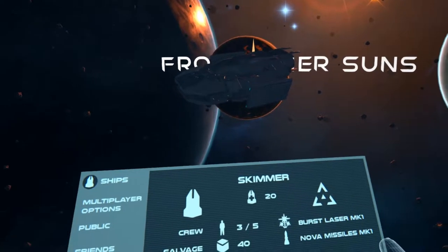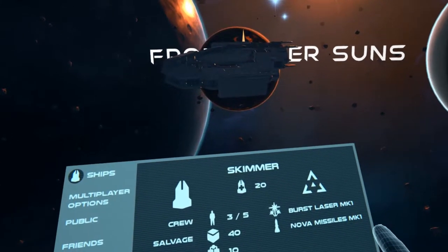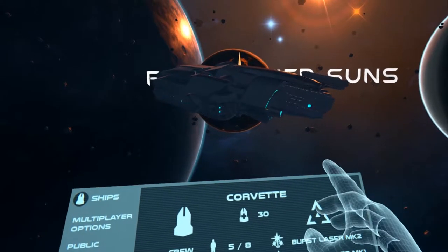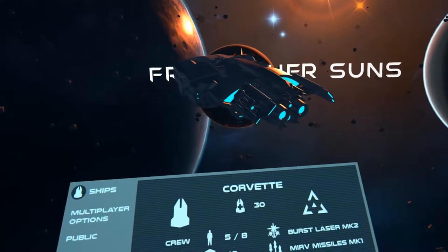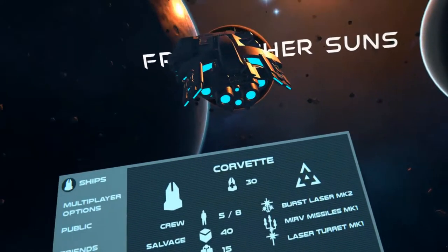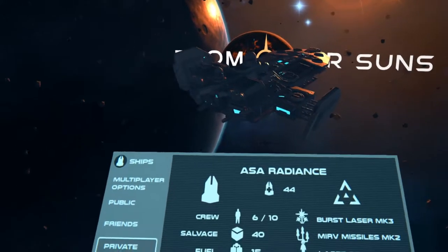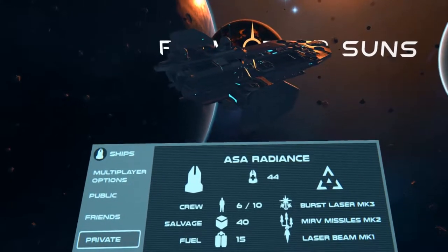There's the normal skimmer that you fly when you start the game. The next thing you get is the Corvette, which you receive for 500 jumps. Then we get the ASA Radiance, which you get for killing the mothership — you have to get to Earth for that.